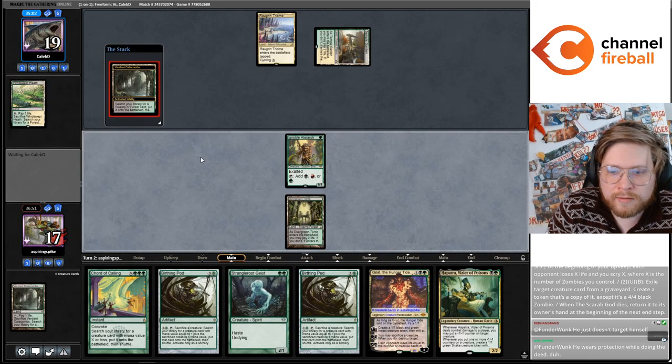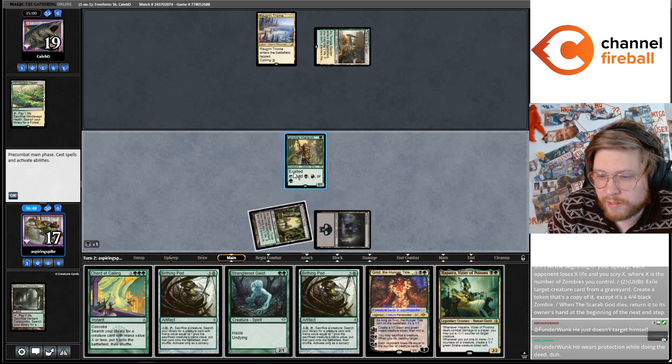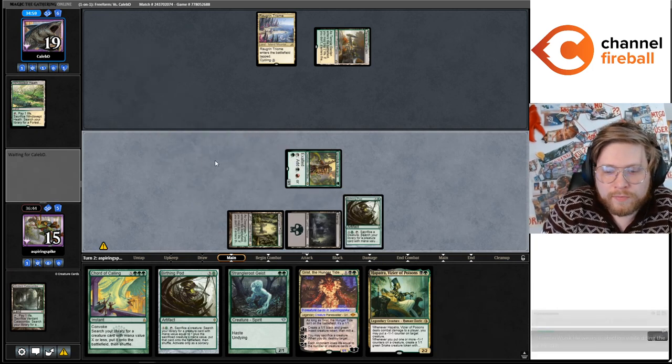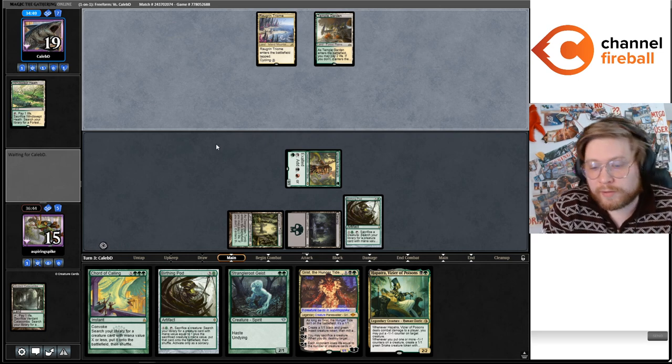We get to cast a pod — definitely just going to cast a pod here. Let's get a swamp for Messenger. I haven't put a pod on the stack in a long time. I didn't even get to play with the deck that much back in the day. If my Hierarch dies it's a big problem, we'll make do.